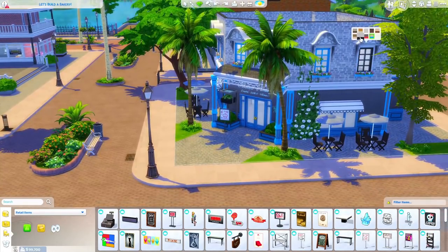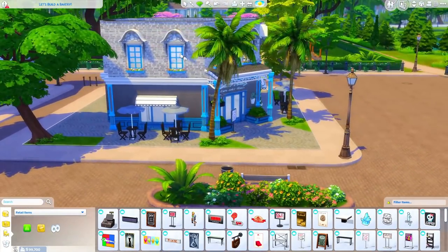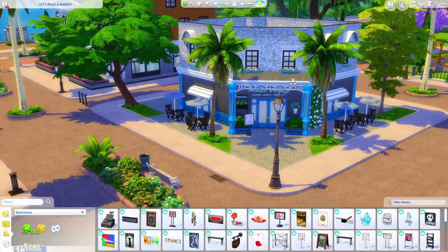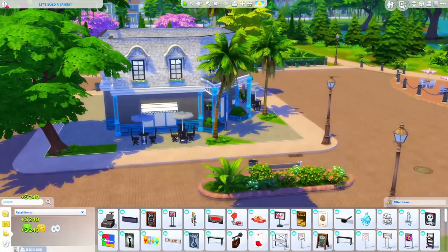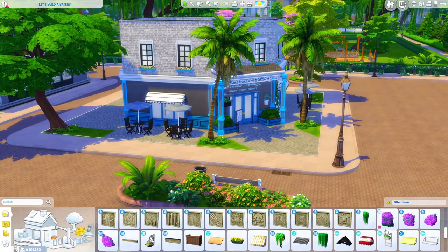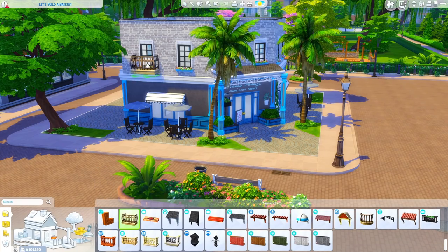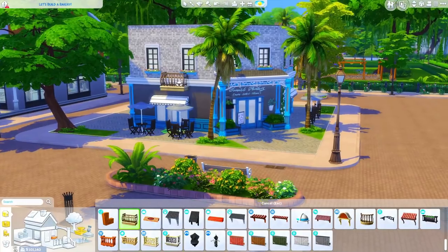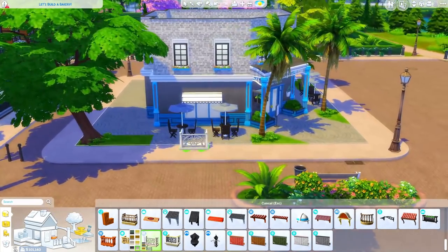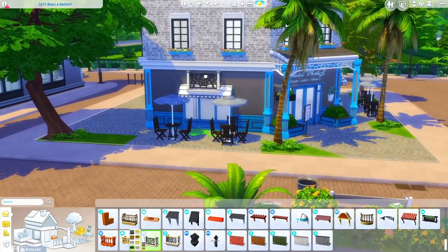It seems a lot of you guys agreed that there is too much blue going on in this build, particularly the upstairs windows, so we're gonna change those to black. I also saw some people really not liking these pieces I have above the windows. I kind of like them, but we're gonna try something else instead, because I do see in a lot of reference pictures of various bakeries having this sort of thing below it. This one from Realm of Magic could bring in some more of that black color, so I'm gonna try that.